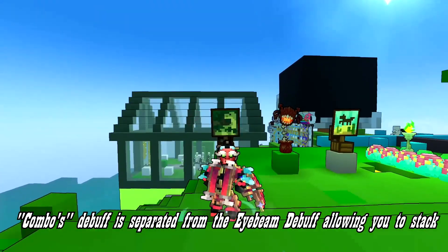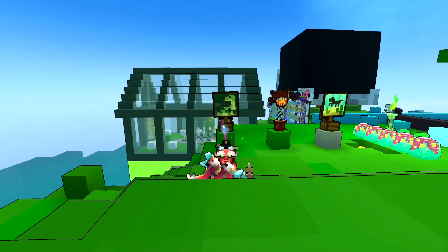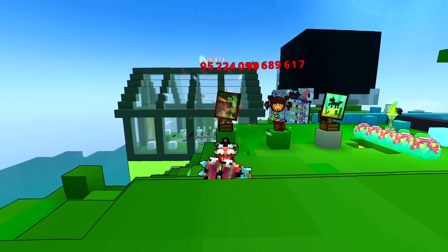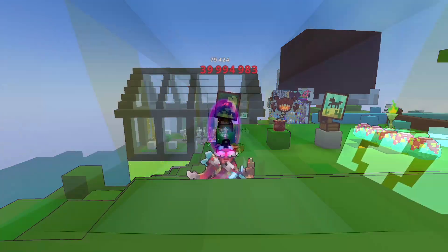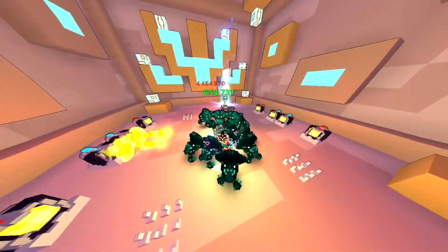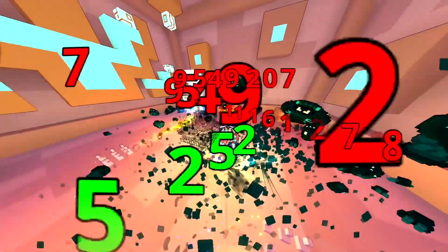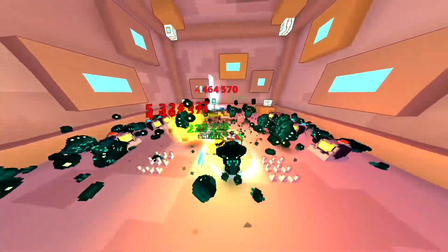This also does stack with the eye ping, so if you hit with the Plasma Blast then switch and hit with the eye ping, both damage increases will stack on one another, allowing you to do 10% more damage in total. Overall this ability is okay at best — the 5% more damage is of course good, and this is a very easy ability to proc.